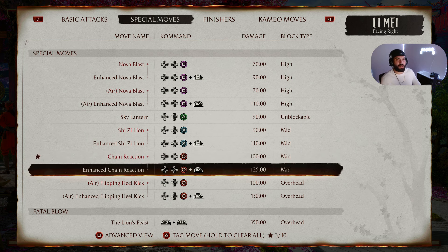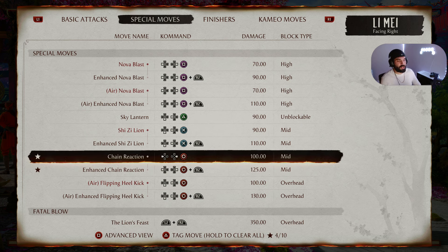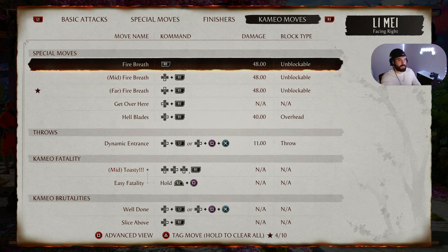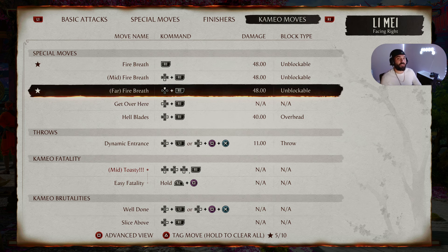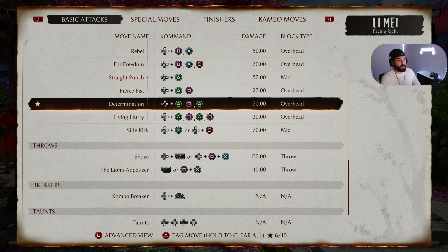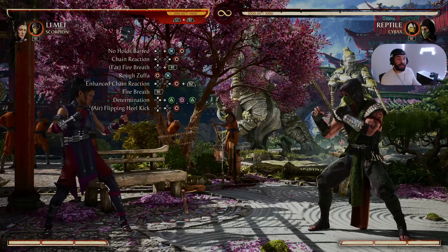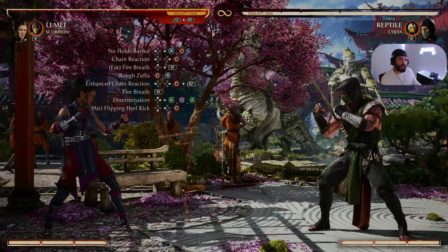After Rough Suffo we go into another Chain Reaction — for continuity I'm listing it as Enhanced Chain Reaction, but it's a simple Chain Reaction — Back Forward Circle, or Back Forward 4 — into another Far Fire Breath — Up R1 or Up Right Bumper. To finish the combo we do Determination — Up Triangle Square Triangle, or Up 2 1 2 — into Flipping Heel Kick — Down Back Circle, or Down Back 4. Let me know in the comments if you can perform this combo.